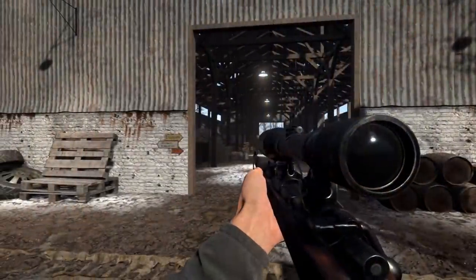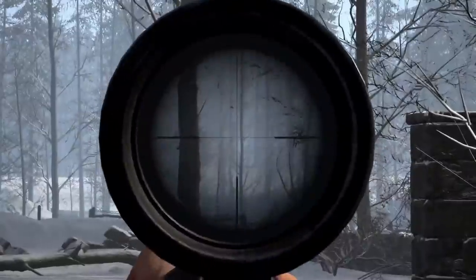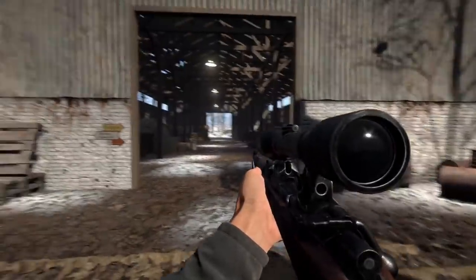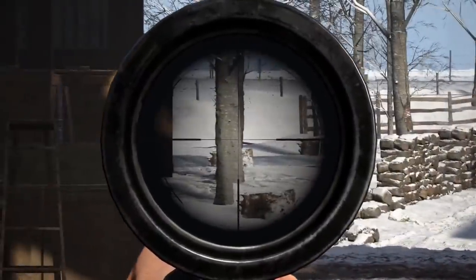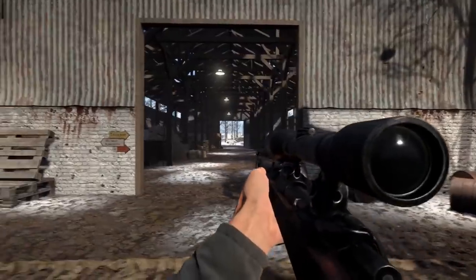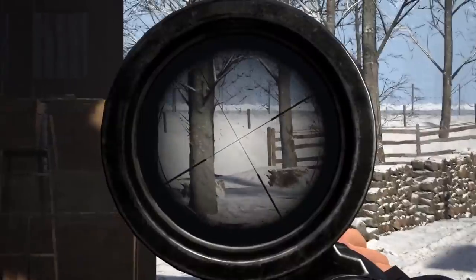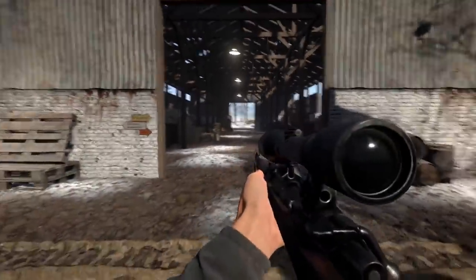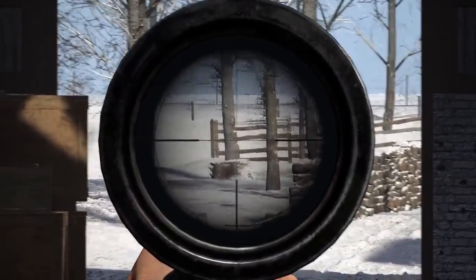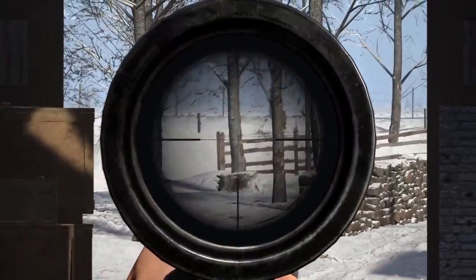Sniper scopes have been completely redone with a now picture-in-picture display. This means everything you see down your sight is an accurate reflection of how your gun is performing — the recoil kick, where the tracers go, and when you lean side to side you'll notice the scope shakes. This is a much better improvement from the previous system, which was effectively an overlay rather than an actual reflection of the physicality of the weapon and scope, giving you a much more realistic variation of sniper scopes.